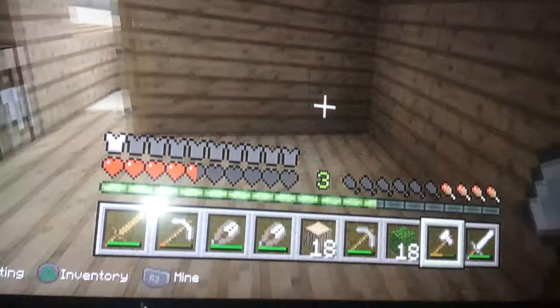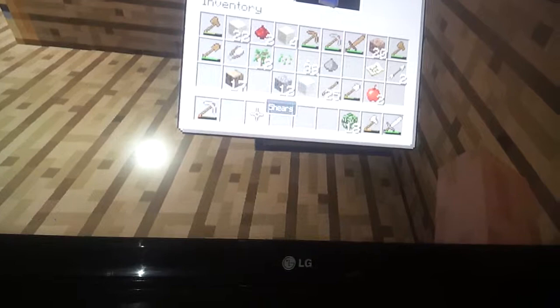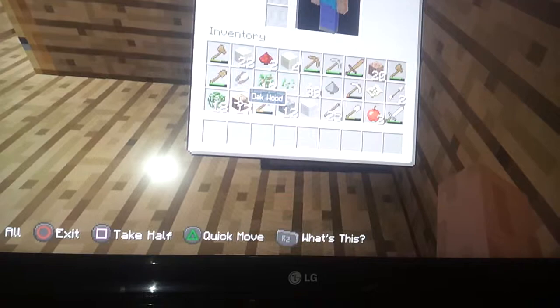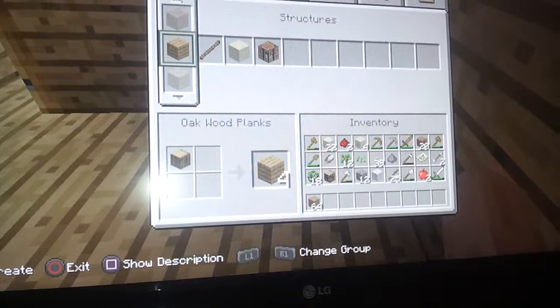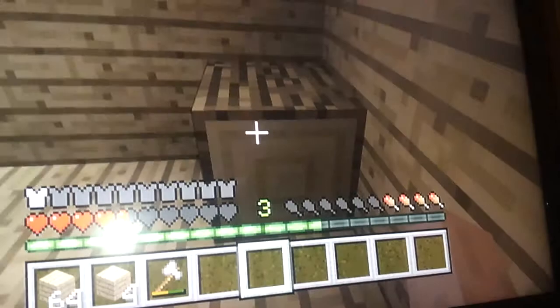Ok, you need to have one piece, then turn all the rest into something else. Leave one piece — you need to turn all the rest into something else and leave one piece. I want to place one. You get an axe, dig it and place it very fast. It works with diamond blocks and all.